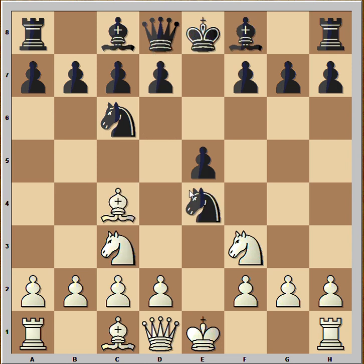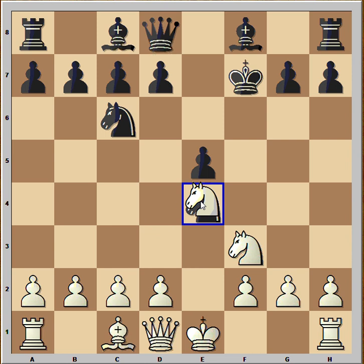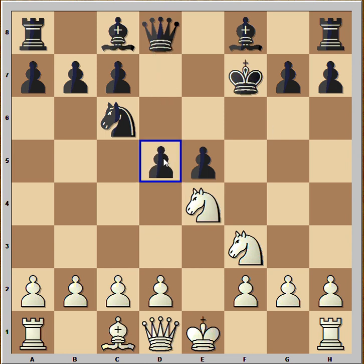But instead of taking the Knight, white played a surprising move. He captured the pawn on f7 with check, King takes, and only now white takes the Knight. The reason that the Bishop sacrifice is not the best move is d5.